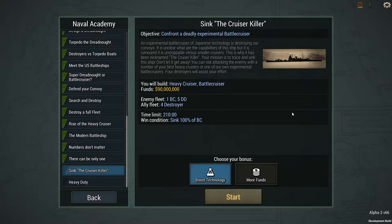Our objective is to confront a deadly experimental battle cruiser. This battle cruiser of Japanese technology is destroying our convoys. It is unclear what the capabilities of this ship are, but it is rumored that it is unstoppable versus smaller cruisers — this is why it has been nicknamed the cruiser killer. Your mission is to trace and sink this ship.